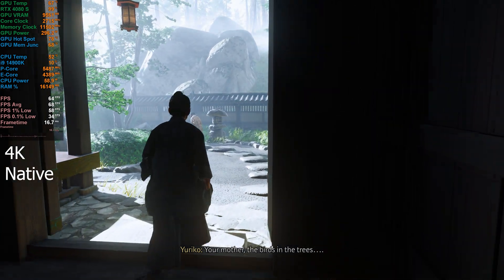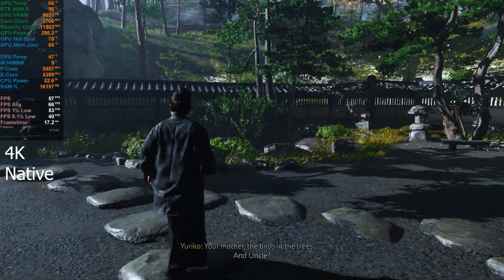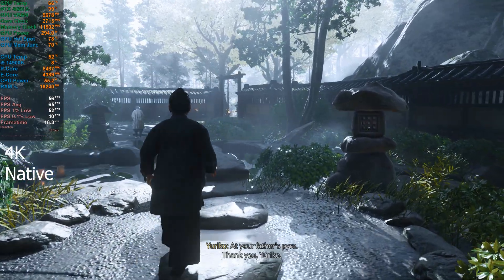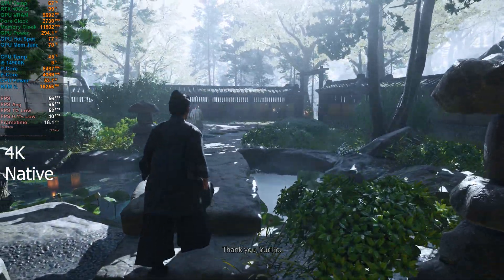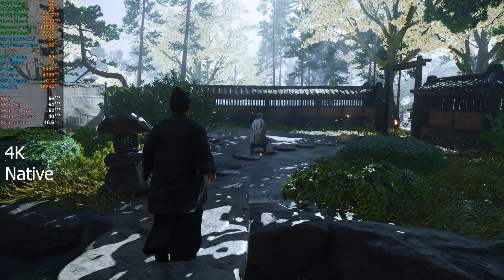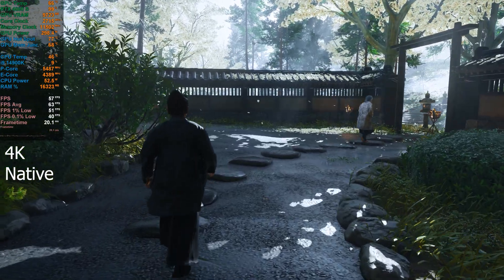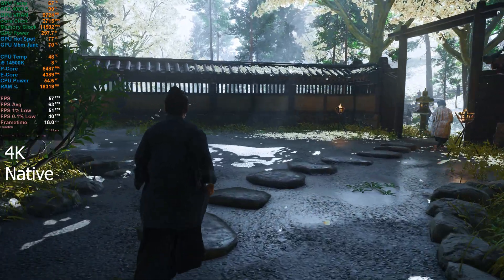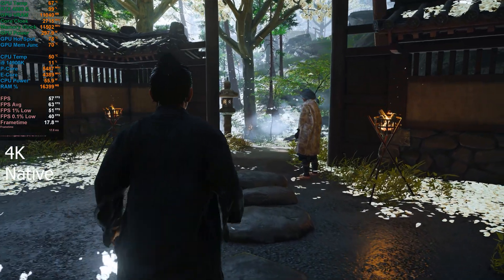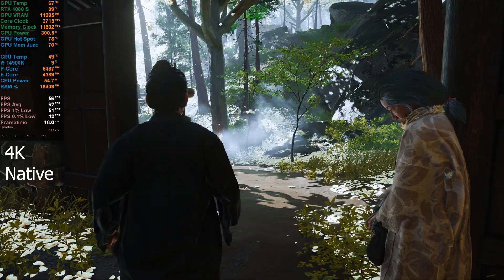So it's going to be interesting to see the decoupling with FSR 3.1 frame generation. You're able to use DLSS upscaling with AMD frame generation — that's obviously one of the core upgrades. As well as some image quality upgrades. They've targeted some of the shimmering and ghosting as well. I'm not sure we really see the ghosting issues in this game. I didn't really have those issues before.